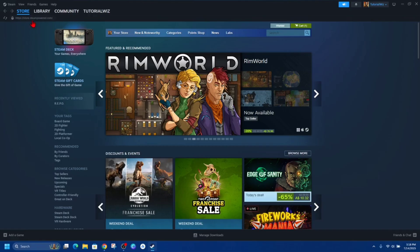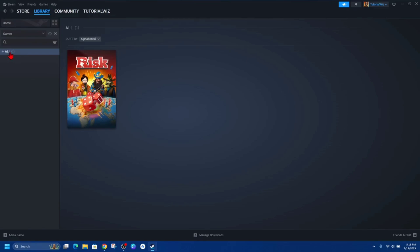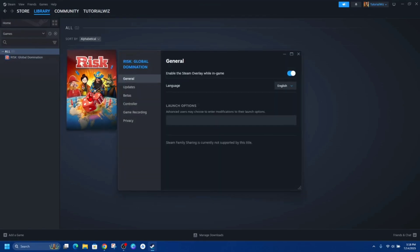Reopen Steam and click into Library. Once inside the library, right-click the game — I'm going to right-click Risk — then click on Properties. You should have an option that says Installed Files. Click on Verify Integrity of Game Files.